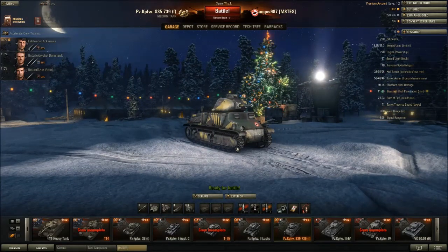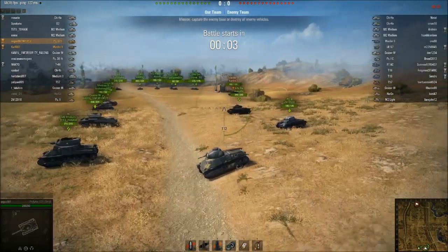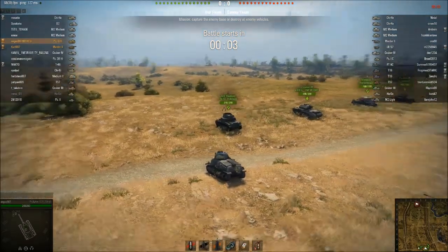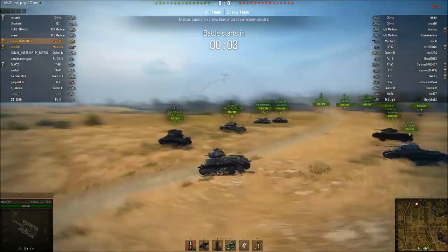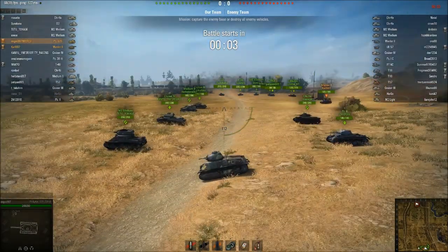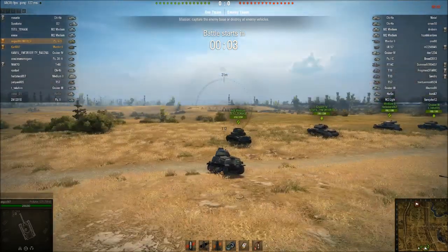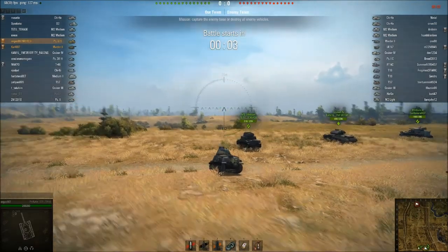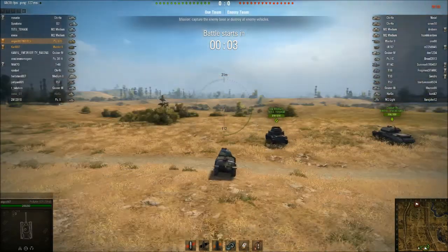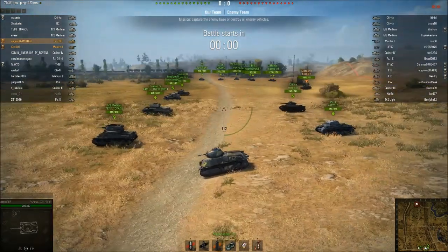So here we are on Prokhorovka. I'm platooned up with Carl over there and we've pulled a tier 3 game. Carl obviously is in Armada, so this is a bit of a fail platoon really because we can see up to tier 5s. But no problem. As you can see I only run the standard ammunition — premium is ridiculous down at these tiers. So let's have a look at how the game develops.